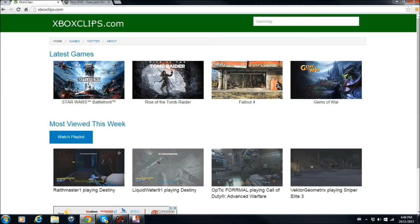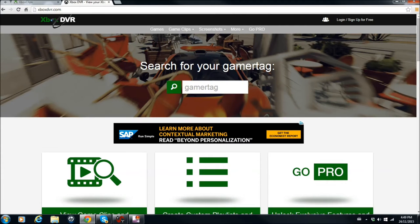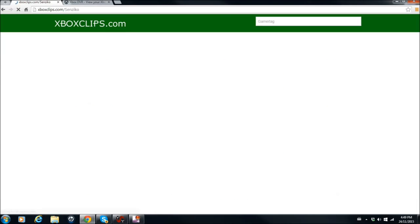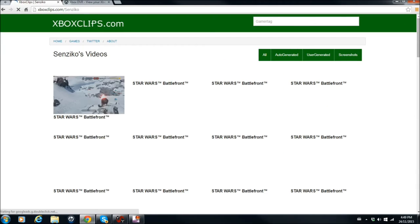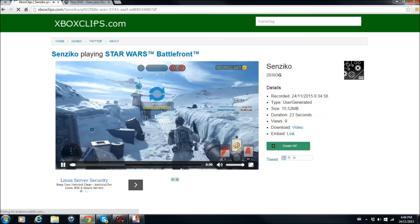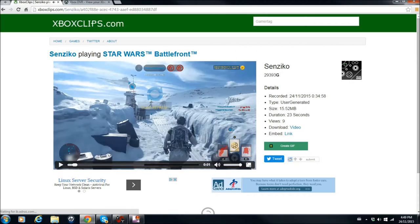Once you've recorded your clip, you go to one of these websites. You might want to save the clip, because if you don't save it after a certain amount of time, it will disappear. The link to both of these sites will be in the description. Basically, you just type in your gamertag, look through all the clips, find the clip you want, and you just copy and paste the link to the video — it's that simple. And to the right, you can download it if you want to use it for yourself in your own way.